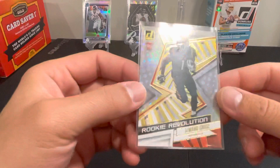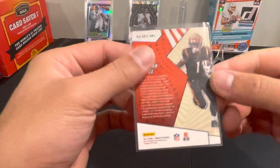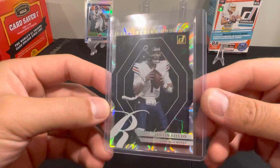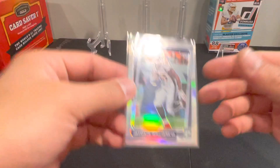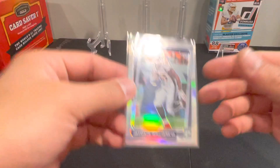Jamar Chase rookie revolution — just an insert there. Got the Justin Fields Elite Series rookies. And then last but not least — Javonte Williams Silver Optic.